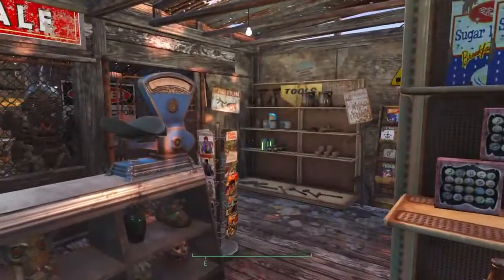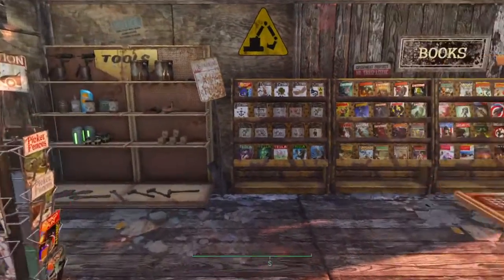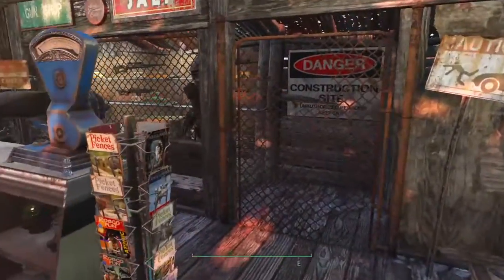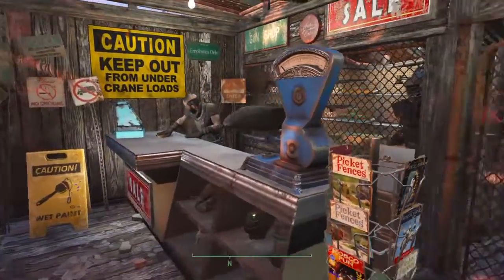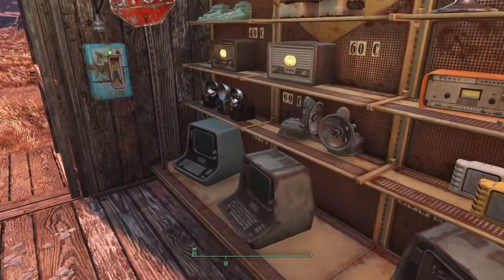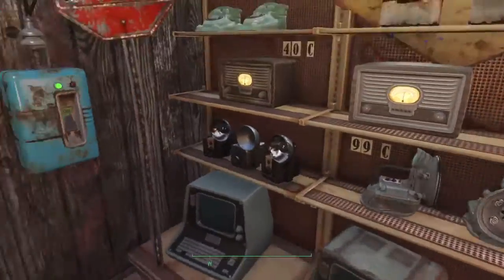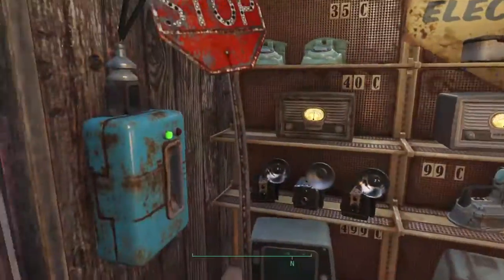I was quite happy with this because this little shack is already built when you arrive, but it's just full of their stuff — some beds and things. I took all the furniture out, added a back wall, and just started decorating it. Yeah, quite happy with how that turned out. It looks good. I tried to make all this stuff look like it had some order to it — electrical items, etc.